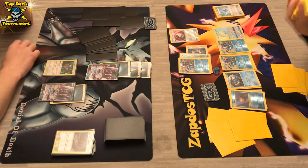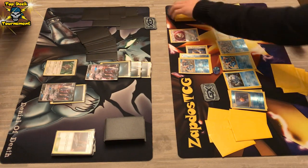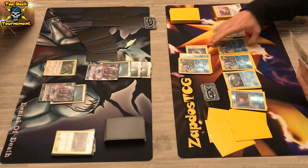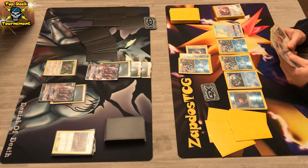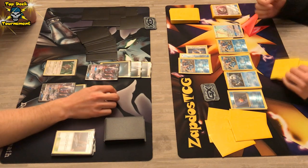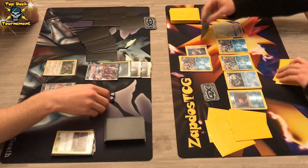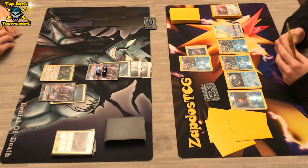We see Starmie and another Greninja. This was a huge turn for the Greninja player — three Greninjas and a Starmie. I don't think that DarkraiGX player saw that one coming. He can use Space Beacon but he's not going to do that just yet. We do see 110 damage for that attack, getting the energy back in hand — 110 damage on DarkraiGX.